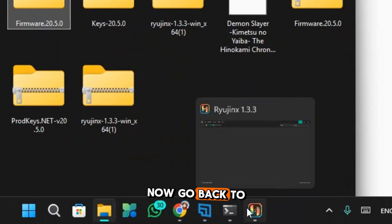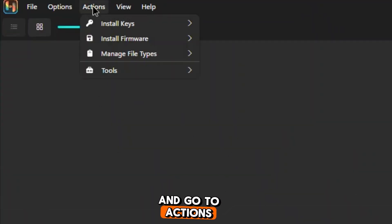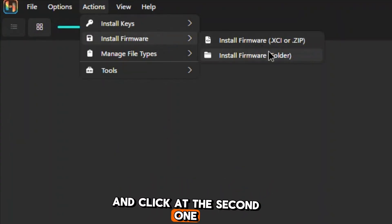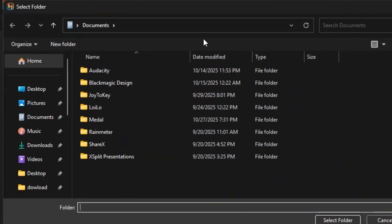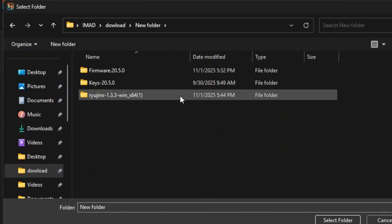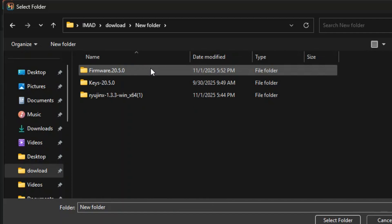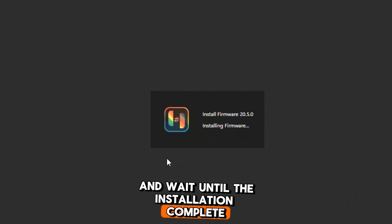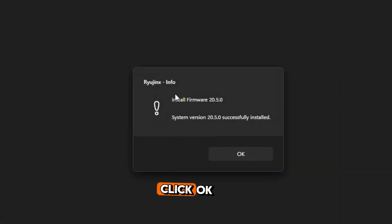Now go back to Ryujinx, go to actions, and click install firmware, then click the second option. Go to the location where you extracted the firmware folder, select it, and click select folder. Click yes and wait until the installation is complete, then click OK.